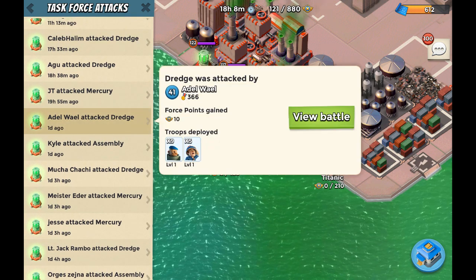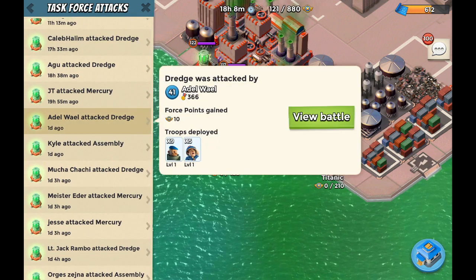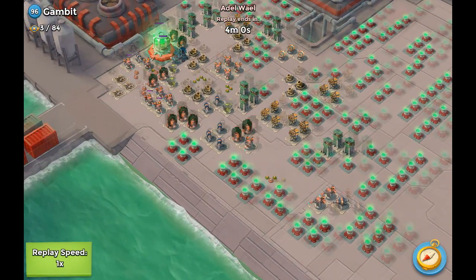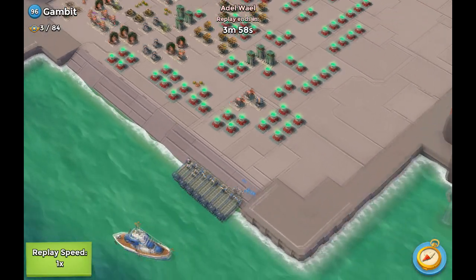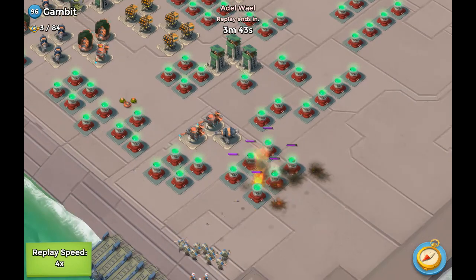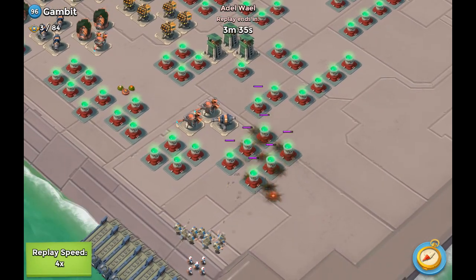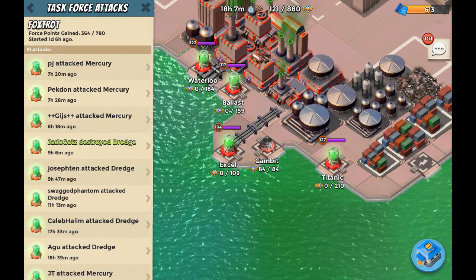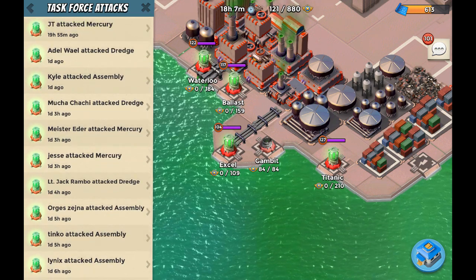Moving on to Adele Whale — we haven't seen him attack before and he's using grenadiers and medics. That's going to be interesting. I think he's going from the right side, just taking out power cores and power cells. I thought it was going to be a bit more interesting but apparently not. Maybe I'll show more gameplay footage of him in the future.